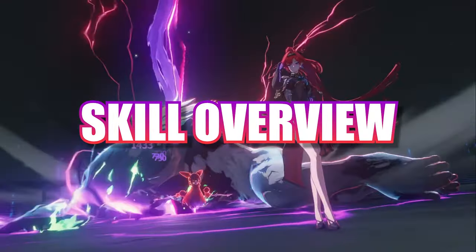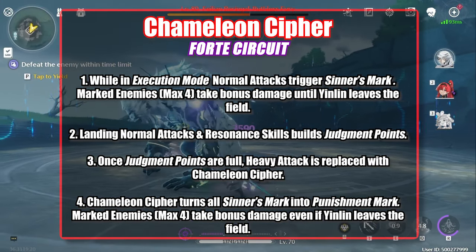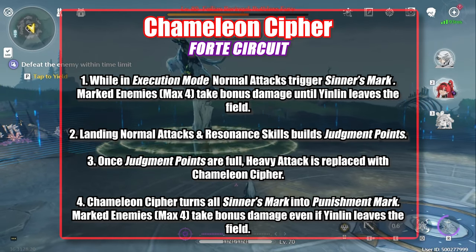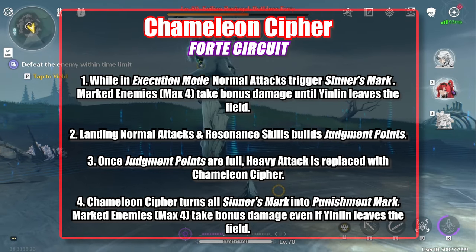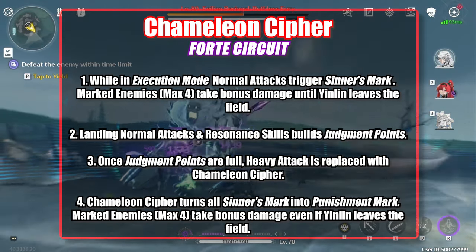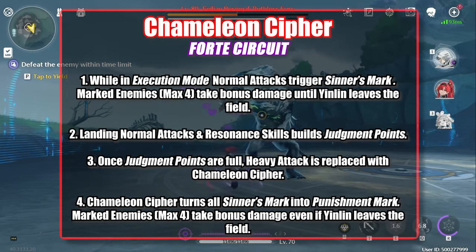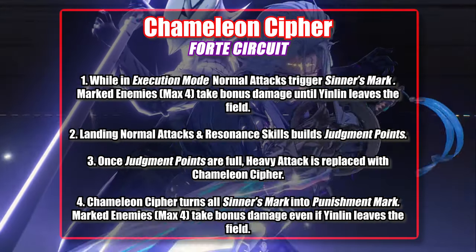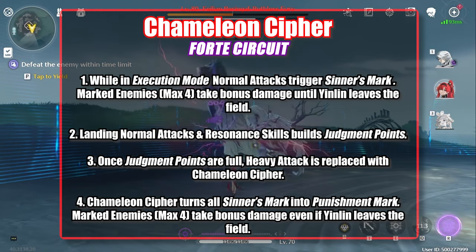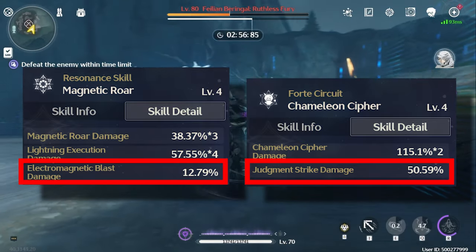Like most characters, Yin Lin's Forte Circuit, Chameleon Cipher, explains how she works. Her passive boils down to just four things. Number one, Yin Lin's resonance skill allows your attacks to mark enemies with Sinner's Mark, which deals bonus damage to up to four targets as long as Yin Lin is on the field. Number two, normal attacks build judgment points. Number three, at max judgment points, your heavy attack turns into Chameleon Cipher — the enhanced heavy attack. And finally, number four, landing Chameleon Cipher turns all Sinner's Marks into Punishment Marks, which persist even when Yin Lin isn't in play. Punishment Mark deals roughly four times the damage of a Sinner's Mark, so the goal should be to get it up as fast as possible and maintain it.